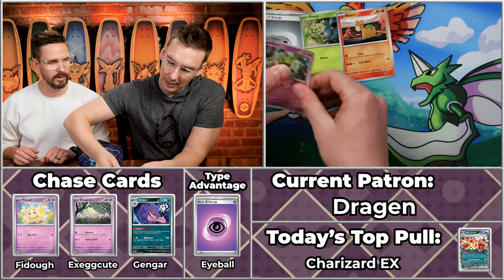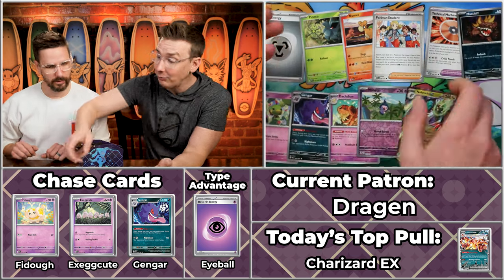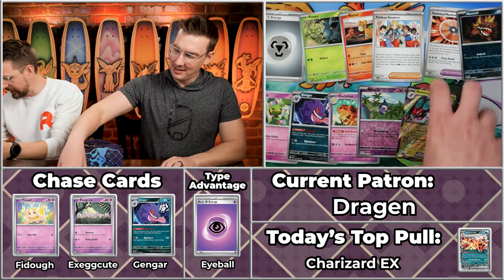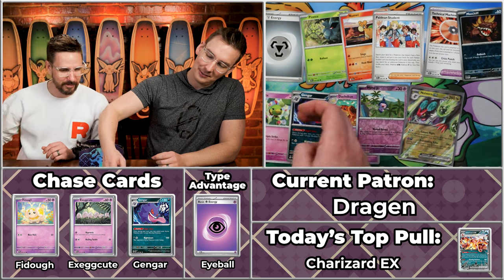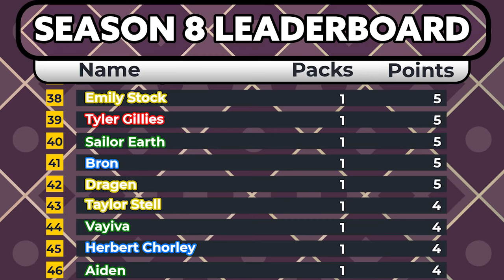Next up we've got Dragon — who worked for a space agency, famously. There are a few Dragon Pokémon in this particular set. New Mel, the Natu will score, the Paudan student, the Gengar will score, the Daxbun will score, Moschiff will not, Mime Jr. will, and a rare Dragon! Number 69 — the Neuvern! Only worth 31 cents though. One, two, three, four, five points for Dragon. Fun to see a little theme play there with a Dragon-type card going to the player named Dragon.